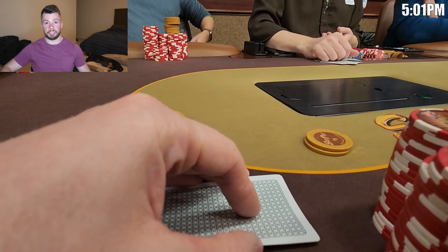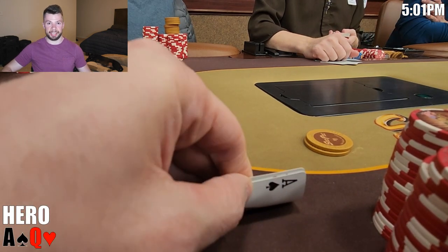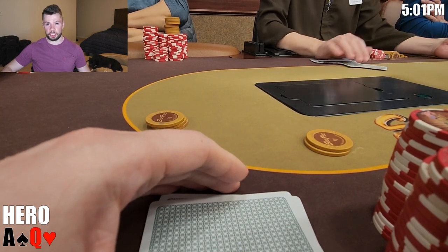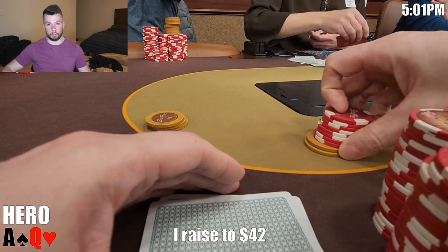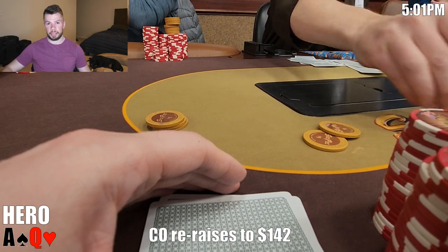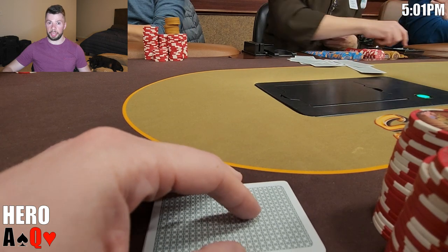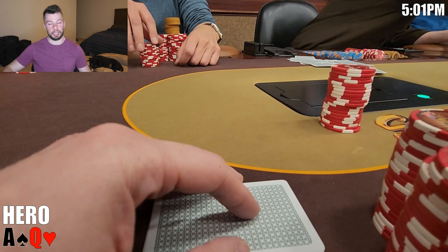In my second hand sitting down, we look down at Ace-Queen offsuit. You'll love to see it. I've barely even got my chips out of the rack and right away we're getting into it. Cutoff opens to $17. In the small blind, you generally want to three-bet or fold, and Ace-Queen offsuit certainly qualifies for a three-bet. So I raise to $42. Now the cutoff raises again to $142. He has about $150 behind. We are out of position and this certainly looks strong, but I'm not really in the business of folding Ace-Queen preflop all that often. I make the call.